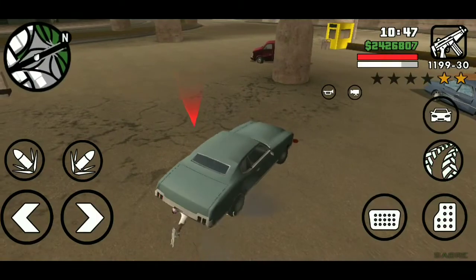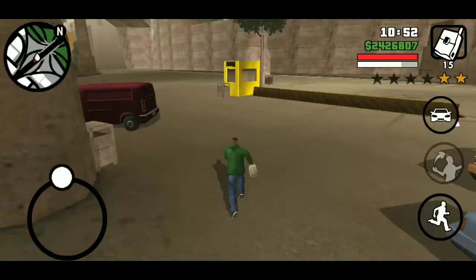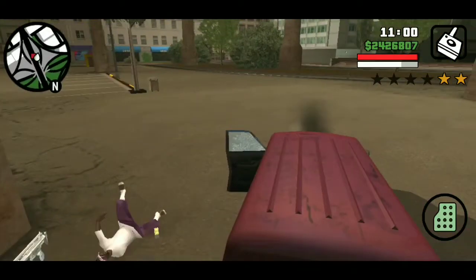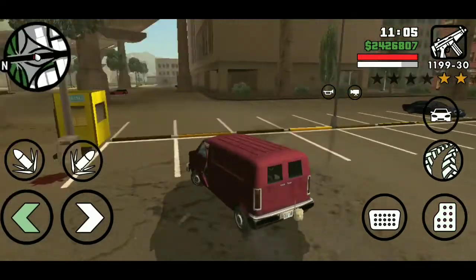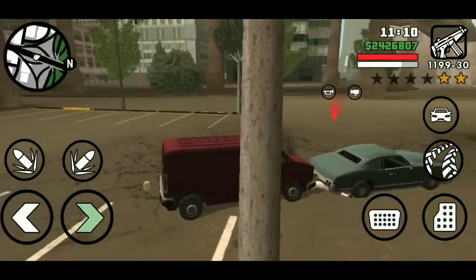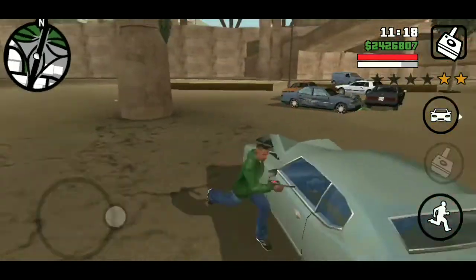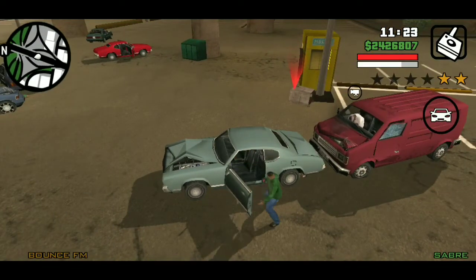Go place him under the vehicle, equip your satchel charge, and put it on top at the back of the Pony. You can use this, and we're going to line this up from behind the Sabre — just like that. Maybe fix it up, put it a little bit back.